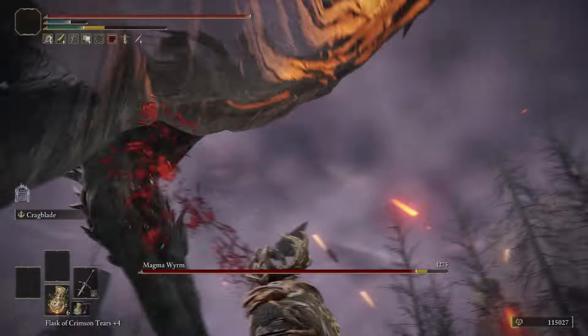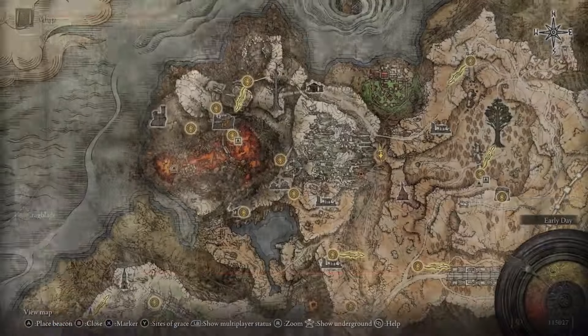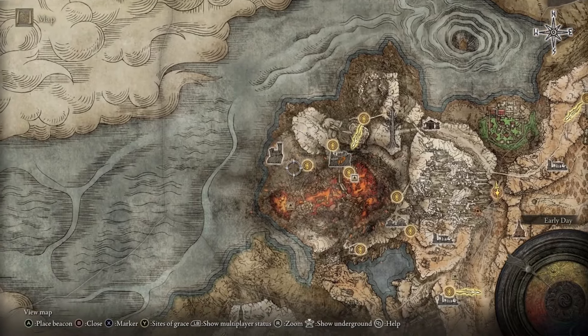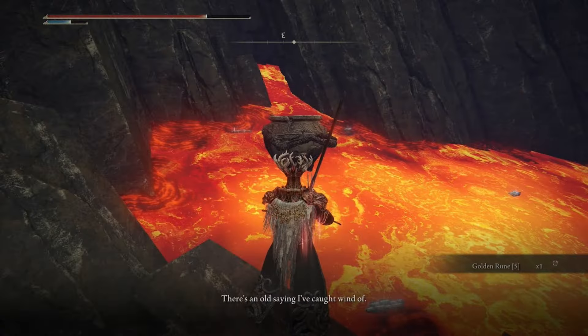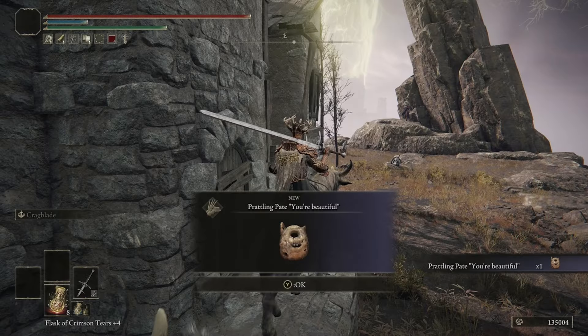Once you've grabbed the Deathroot, keep going up the route through Seathe Water Terminus and you'll find Alexander after defeating a Wyrm Boss in some lava. Exhaust all of his dialogue — he'll give you the Jar Helm and move on to his next location when dialogue is complete.